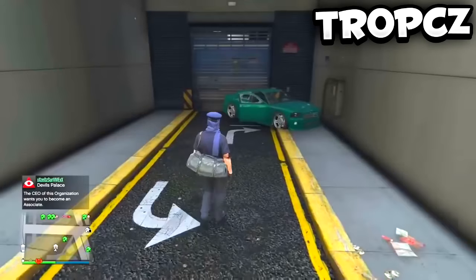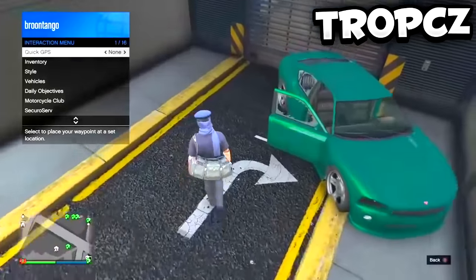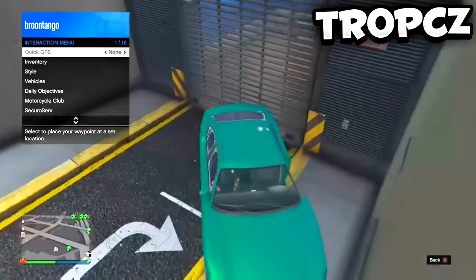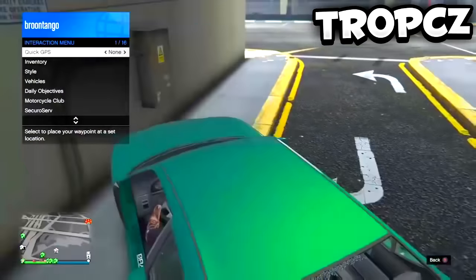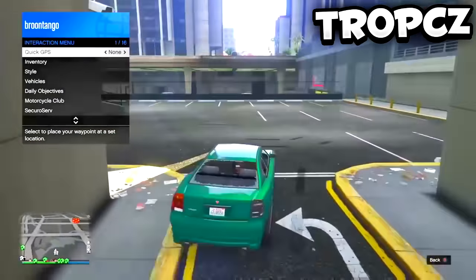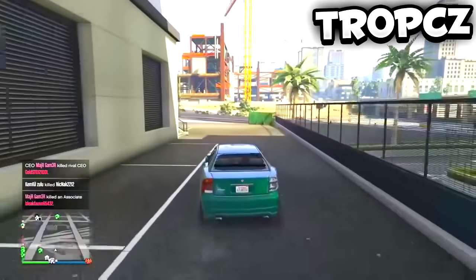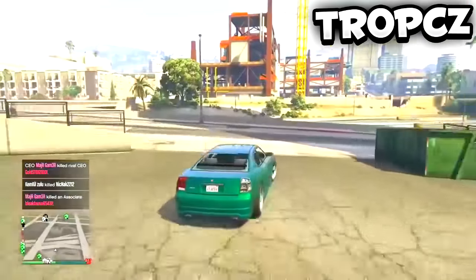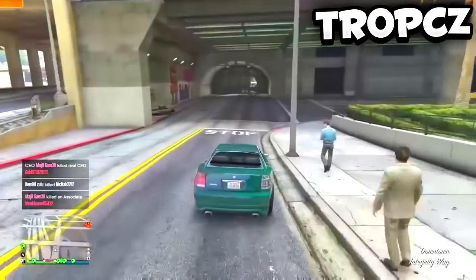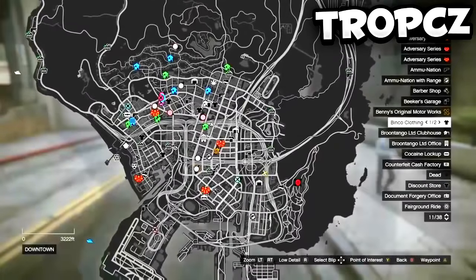It may take a second for the car to reappear — sometimes it stays there and sometimes it glitches out and has to reappear. Open up your interaction menu, get inside the car, and drive away so you do not get sucked into your garage. As you can see I am driving away and I did not get sucked out. I'm driving over to Los Santos Customs right now — I'll display the image on the map. It's right off the highway.